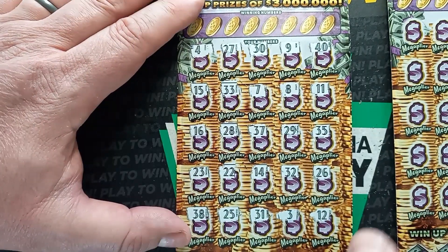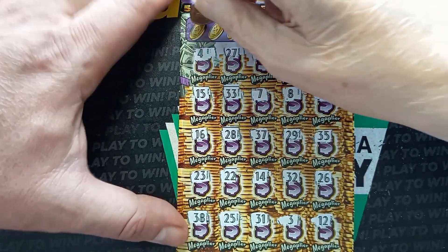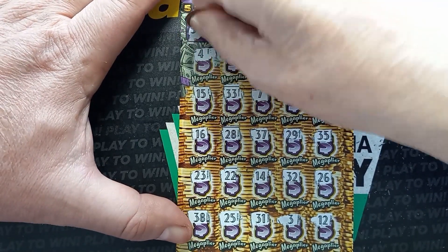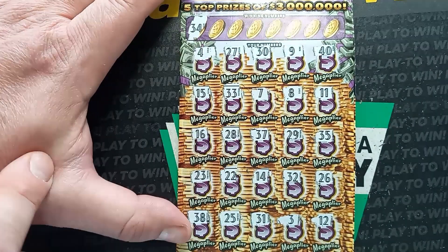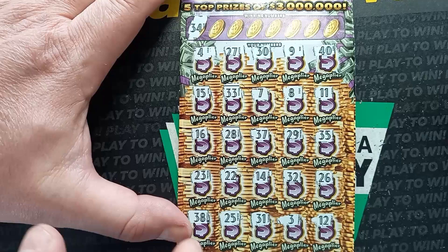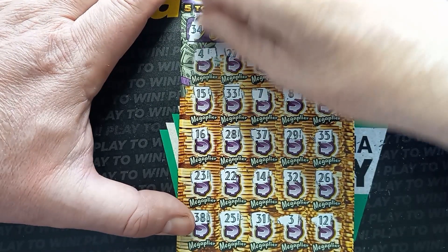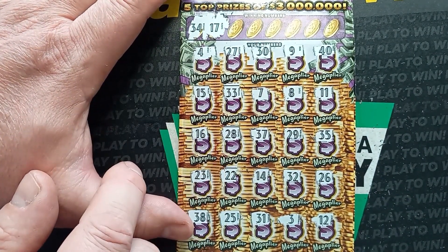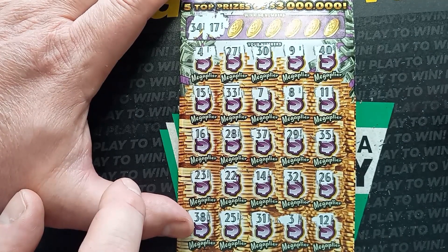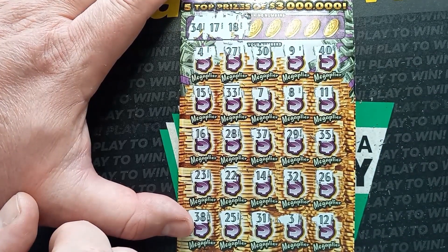We have no symbols, so Mom Lincoln, you can do our winning numbers, see if we can get a number match, which would be good. Number 34 — I see a 33, one off, and a 35, one off. I do not see a 34. Let's do the next one. Can we get a 17? I see a 16, one off. I do not see a 17 either. Come on, Mom Lincoln, let's get a big win here today on the stacks.